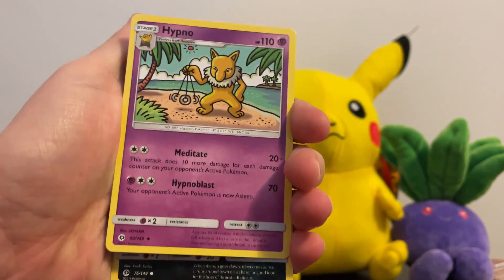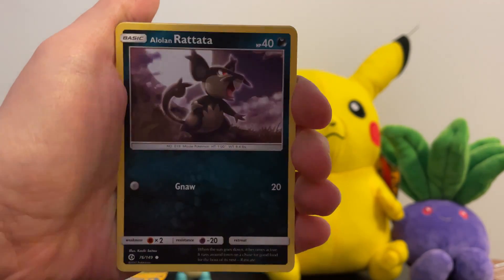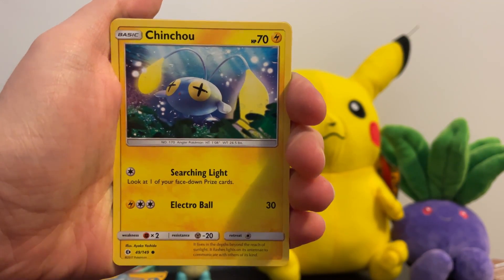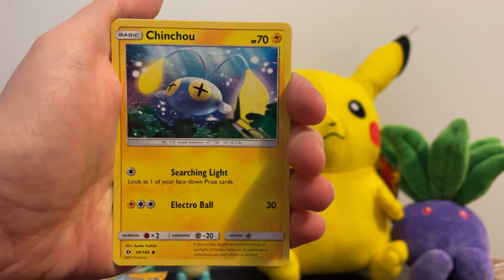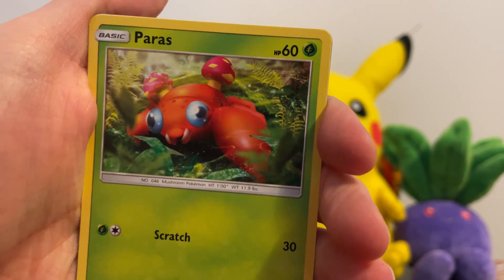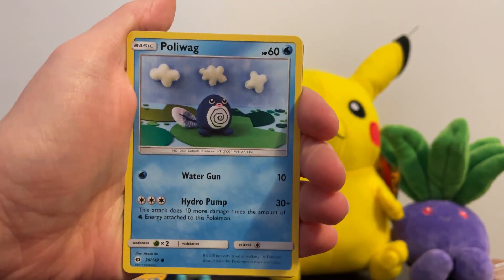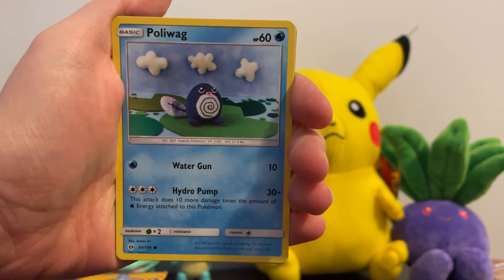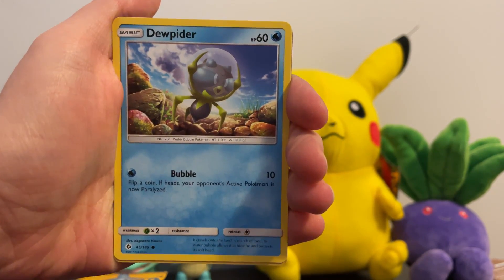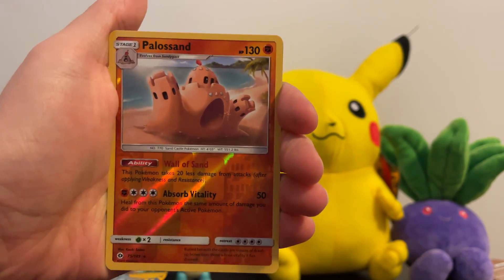Almost took two — sorry Hypno, we almost skipped you. Alolan Rattata. Chinchou — oh, I like that art, that's very cool. Just hanging out underwater, the Angler Pokemon. Paras. All of this art is almost like 3D modeled — it's kind of cool, I gotta say. Politoed — oh, so cute. Dewpider. Palossand — shiny, shiny boy.